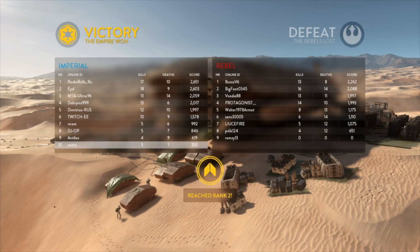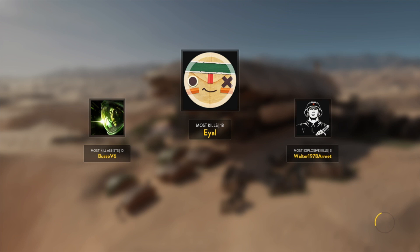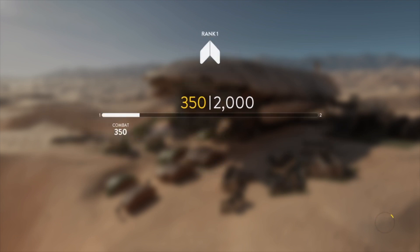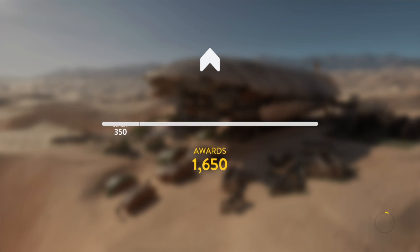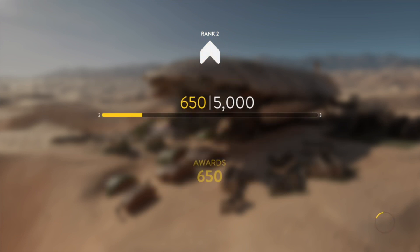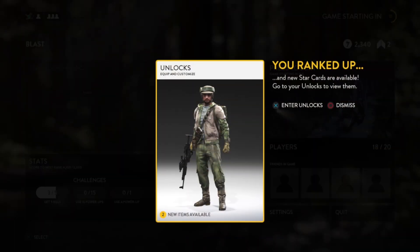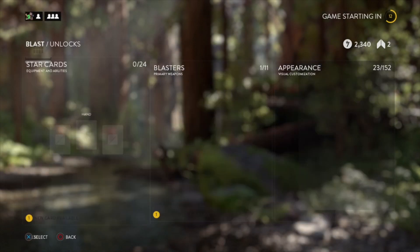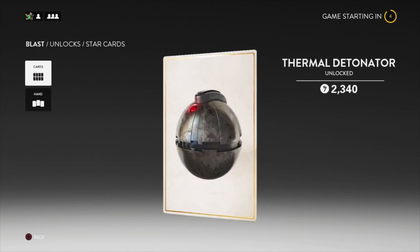A lot of the game modes feel quite similar — that's probably one of my problems. There's Droid Run and Drop Zone where Droid Run has you find a droid that's crawling about; you need to go find it and take control of it, but the droids move around. Drop Zone is a similar idea where there are certain things you need to find and guard. It does rely heavily on teamwork rather than lone wolves.